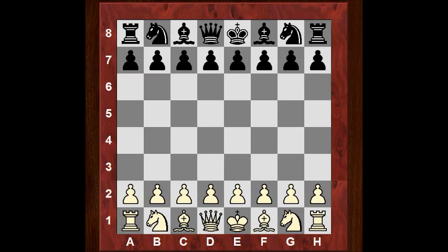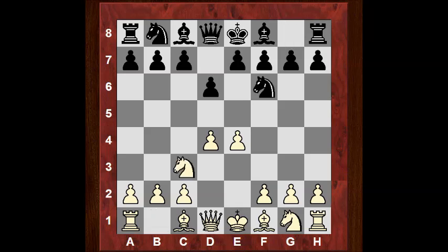Kasparov kicked off with e4, a very aggressive first move. Topalov chose the Pirc defense. After d4, Nf6, Nc3, g6 — fianchettoing the bishop incurs some risk on the dark squares. Kasparov's plan is very logical here in relation to the dark squares: Be3, a very common idea to later back up with Qd2 and Bh6, trying to exchange off this key defensive piece.